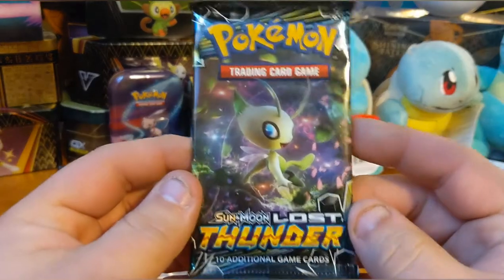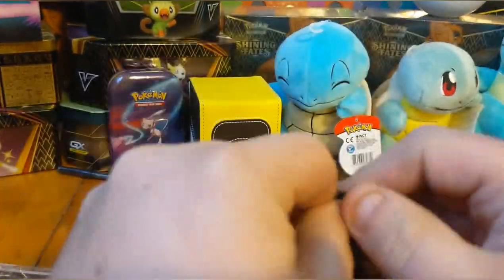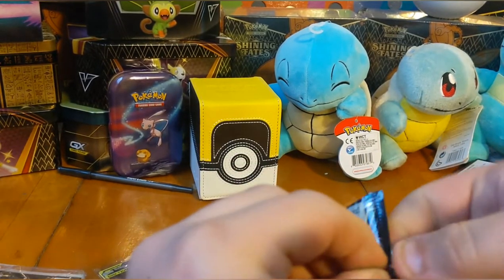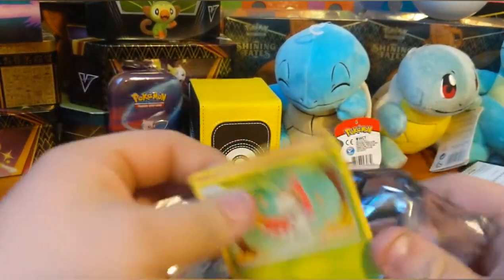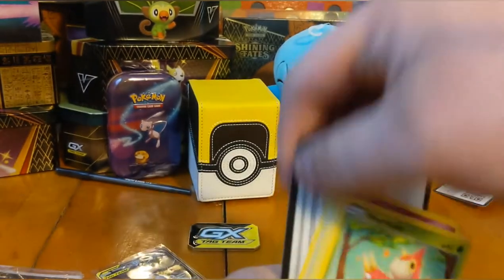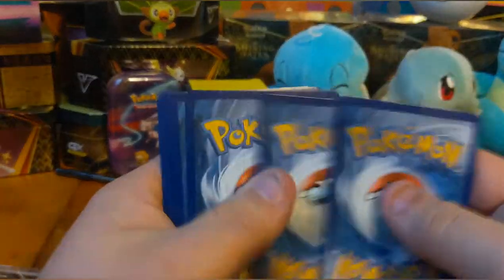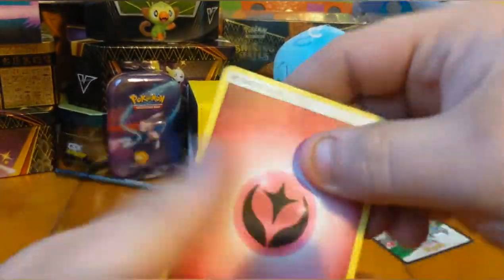There's a little Celebi on the front of the Lost Thunder pack. Maybe I can pull a Celebi out of it — or maybe I can just get the pack open first. Alright, let's show these. Okay, here's the code card for y'all — I'm guessing four again because I haven't opened these packs yet.